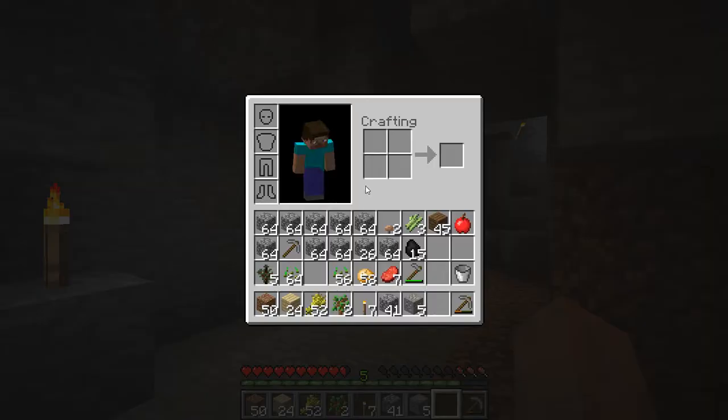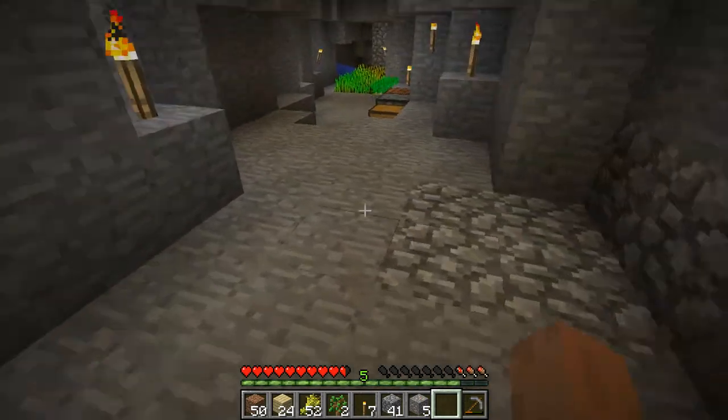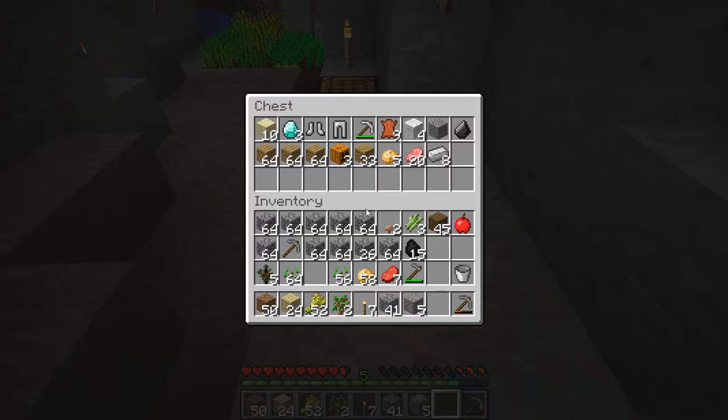What are we going to do? Now that we've got a permanent source of wood secure, maybe I should go ahead and make a sword. Let me look, do I have a sword over here? I'm going to need to go start mining.